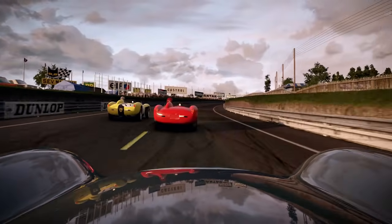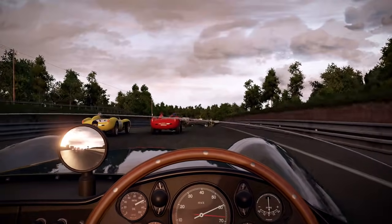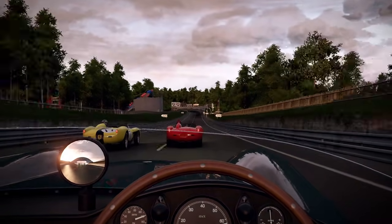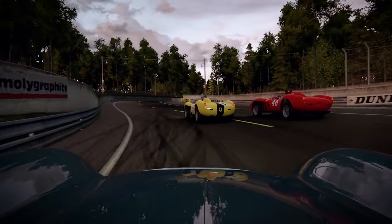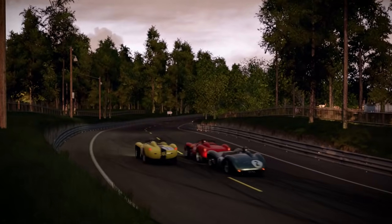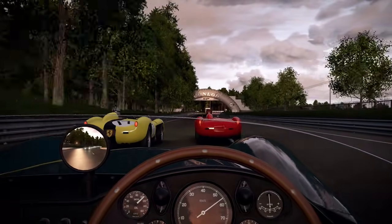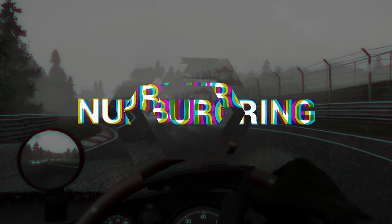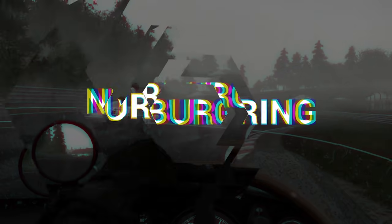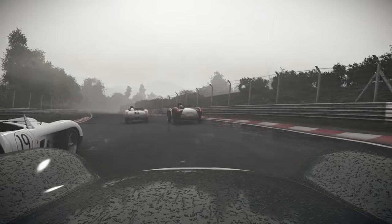Aston Martin produced just 5 chassis from 1956 to 1959. Initially offered with a 2.5L engine in 1956, things got more interesting when the regulations moved to allow larger engines and dropped the requirement for road-going versions to be produced the following year. The DBR1 then was a true prototype, and as soon as the 3.0L equipped DBR1s hit the racetrack, wins came in thick and fast. Wins at Spa and Nürburgring cemented its place as a real threat, though the big race evaded the marque until their famous victory in 1959 in the hands of Carroll Shelby and Roy Salvadori.